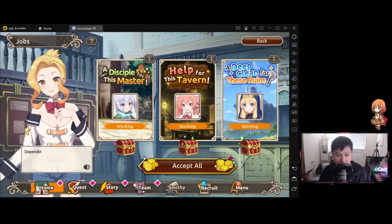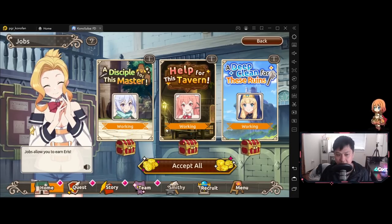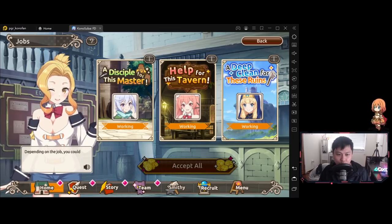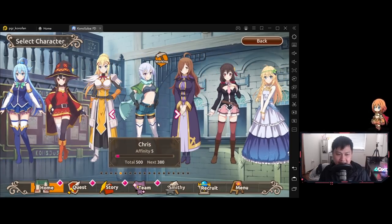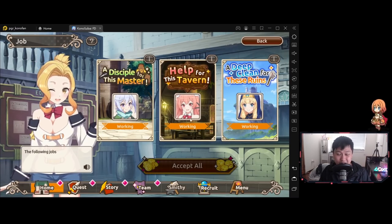The next one I want to talk about is the job system. Essentially, you put in three characters and they just get you free stuff, and they also get affinity. This affinity is actually quite important because you do get stats from it. What I would recommend is putting in characters that you're actually using first, and then hopefully get their affinity as high as possible until the diminishing returns are too large or you've maxed them out — then remember to swap them out, because this is free affinity.